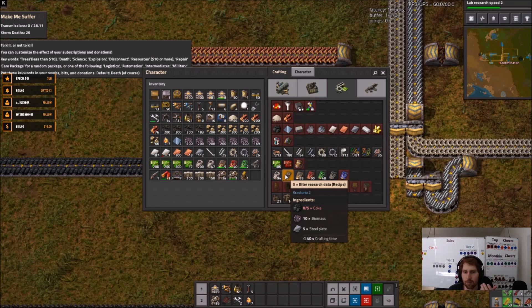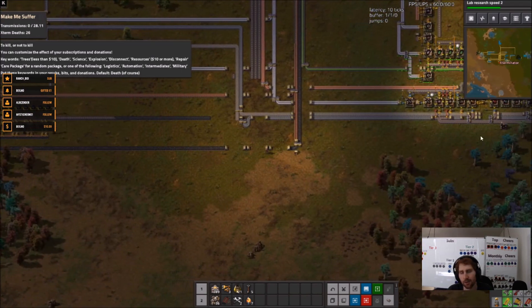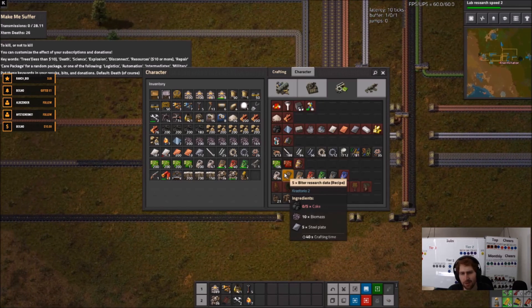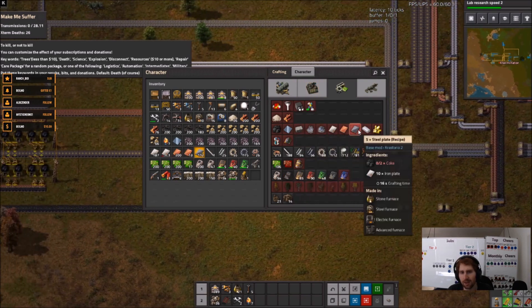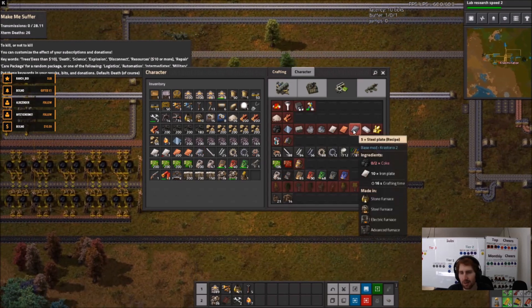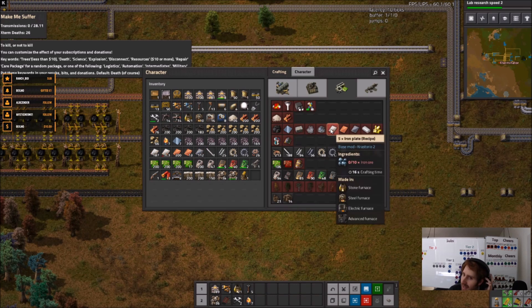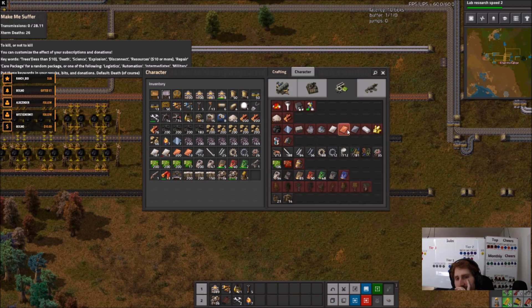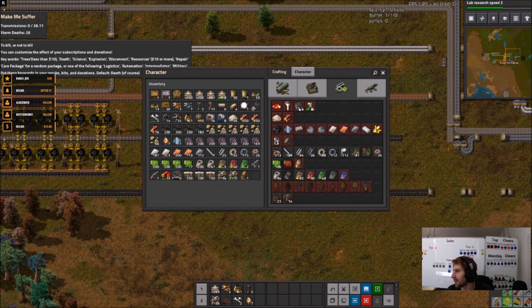Okay so coke - we're just going to put it on the bus for a little bit because we need it for biter research data, which is going to be needed for military science. So we'll swing this over to where the military science is. I don't know if we need research data on the bus. The next thing would be steel - that's actually pretty simple: iron and coke, 10 iron for 5 steel. I don't think I can direct insert that - it's the same craft time, so it's two furnaces to one basically.